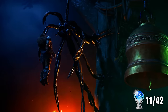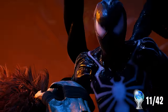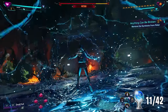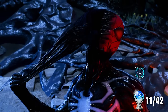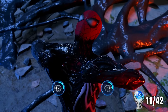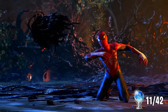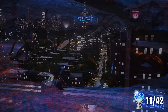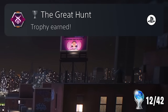Peter goes to save Miles from Craven's grasp and is seconds away from putting this man down for good — but Miles gets in the way. It turns into an epic Spidey versus Spidey showdown, and Miles finally gets the symbiote suit off of Spider-Man. We unlock the Great Hunt trophy. That was a sick mission.